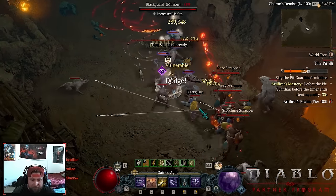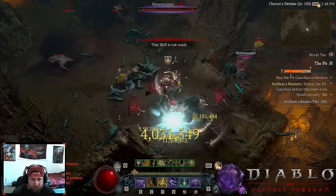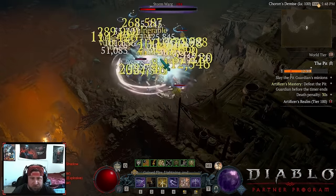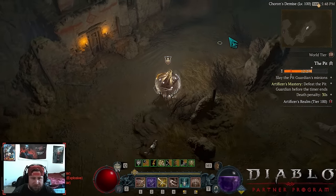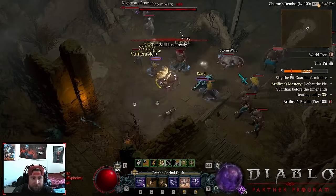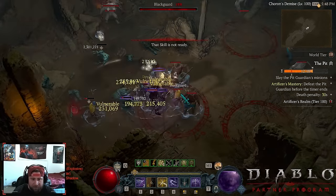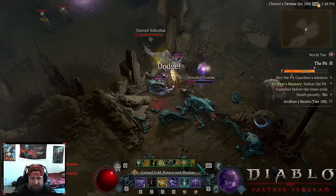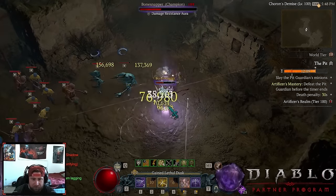I still wish I had a little more attack speed, which is why Combo Points can be useful. But you can see this is just a Tier 100 — you could definitely take this higher. At level 8 gear I was able to go up to Tier 110, and with level 12 gear and everything perfected you can push much higher.